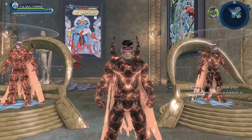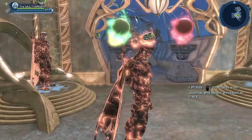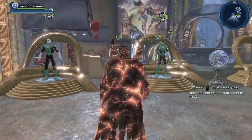So the first material is the Magma material. It's a pretty cool looking material, as you can see. If you wanted to create a character made of magma, you can.